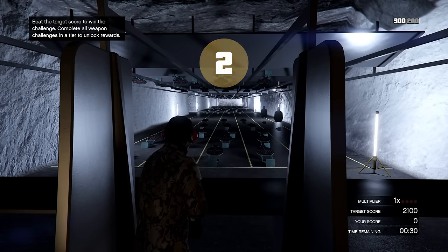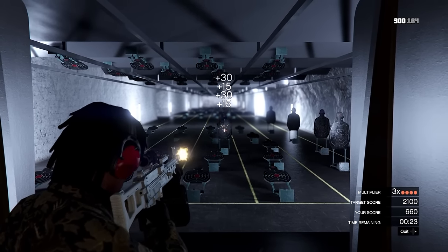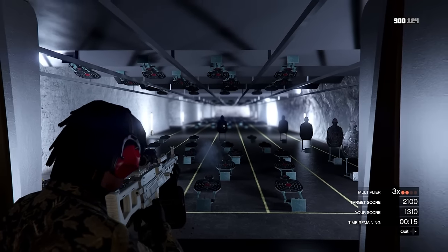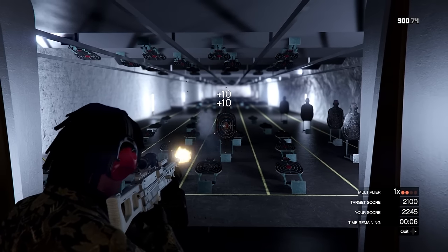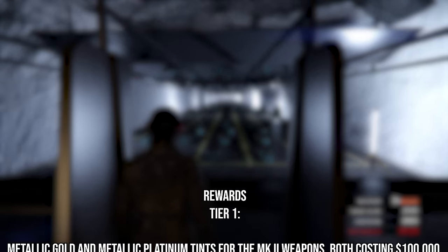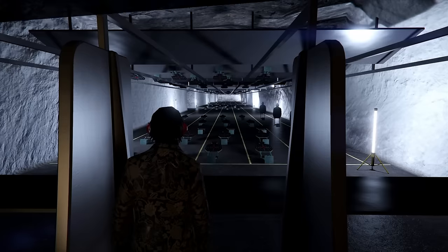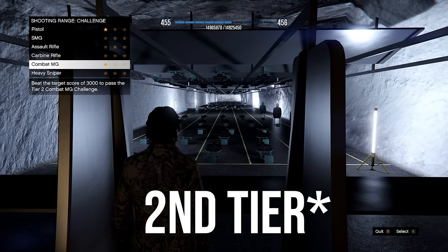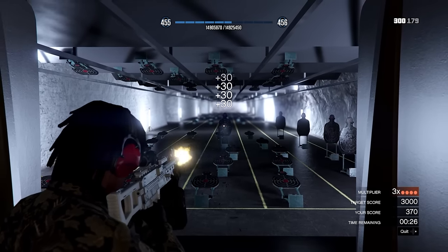The shooting range, purchased through Maze Bank Foreclosures, has challenges that are relatively difficult, especially on controller with free aim. Each weapon has several tiers of rewards. Completing tier one for all weapons earns you an extra five slots for your explosive weapons — so five extra grenades, five extra sticky bombs, five extra tear gas. That means you won't have to buy them as often. It's definitely worth completing tier one for all the challenges.